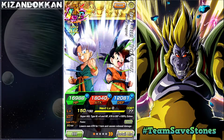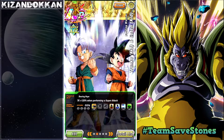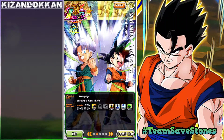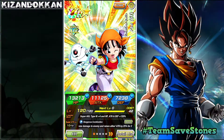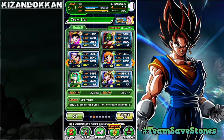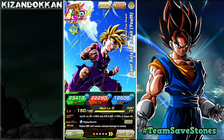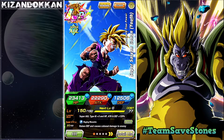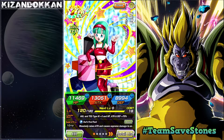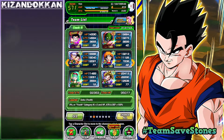Next we have LR Goten and Trunks for the Youth side — unfortunately no dupe on him, but he should be doing some good damage alongside AGL TUR Pan. Then we have Gohan on float — I needed another floating unit and went with Gohan — and TEQ Bulma on float as well.